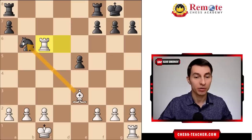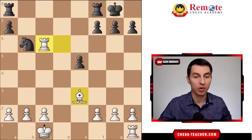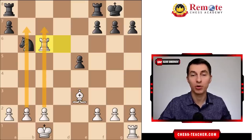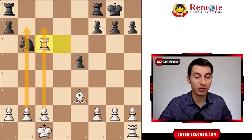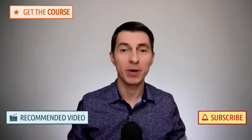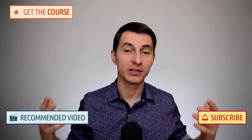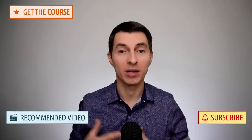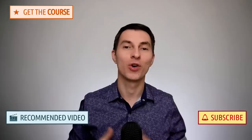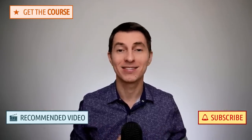You also win the c7 pawn along the way. After queen takes and rook takes, at the end of this forcing line you are up a pawn in the endgame, your rook is active, and your plan is very simple: trade off all the pieces and start pushing your pawns forward, promoting your queen and winning. As always, all the resources mentioned and all the games we analyzed will be in the description below the video. If you have any questions, drop them in the comments and I'll be sure to follow up. If you enjoyed this video, consider subscribing to the channel and hitting the bell — I'll talk to you soon!